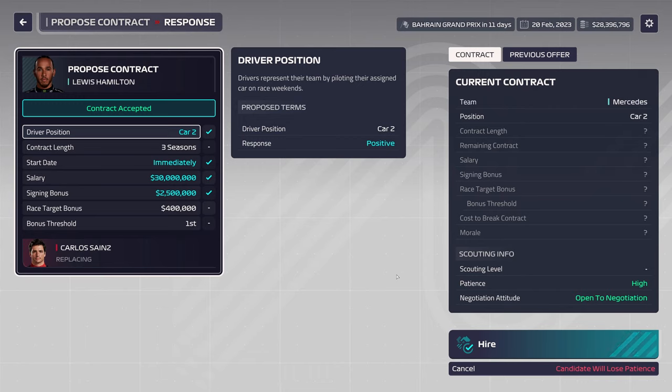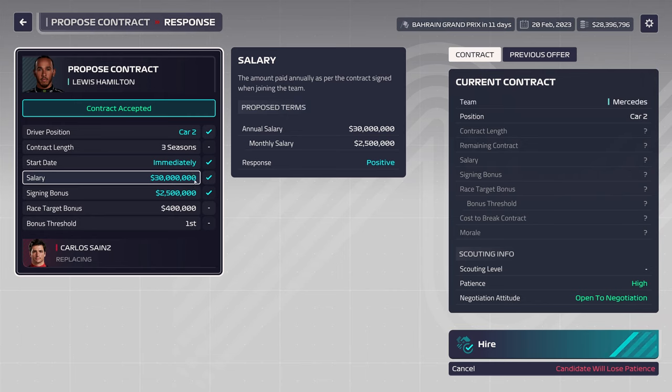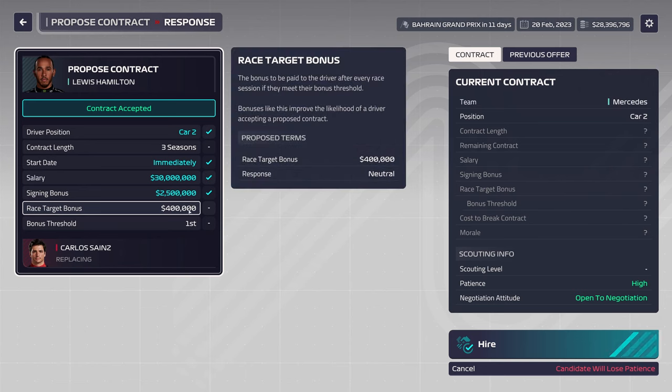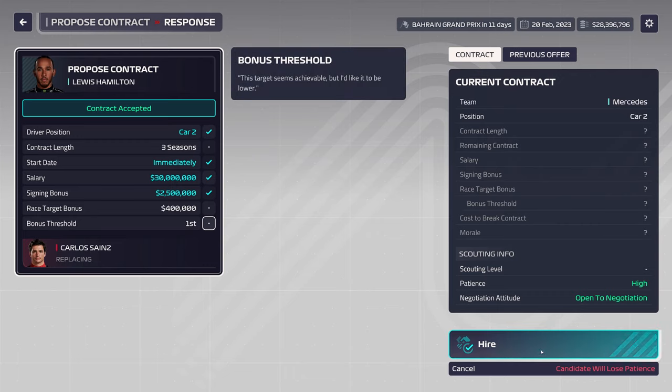Welcome back to F1 Manager 23. We are starting a brand new series playing as Ferrari, looking to race with Charles Leclerc and Lewis Hamilton. We just managed to sign Lewis Hamilton — car number two, three seasons starting immediately, salary of $30 million, signing bonus of $2.5 million, and a race target bonus of $400K for every first place finish.